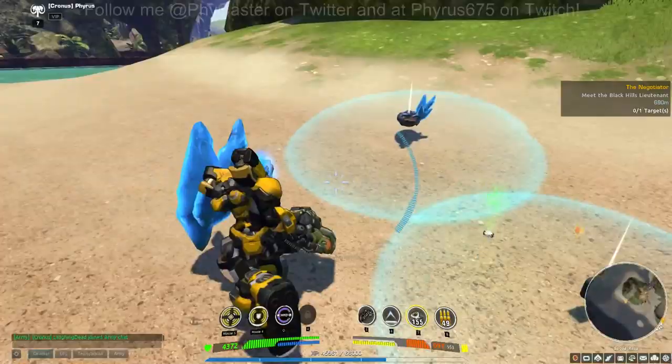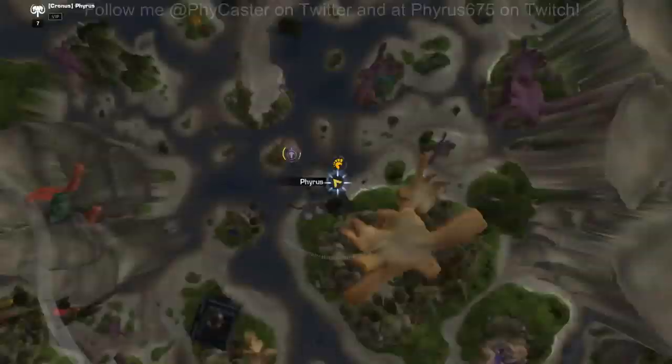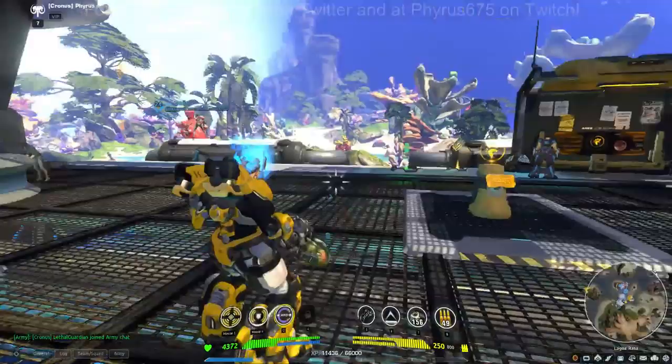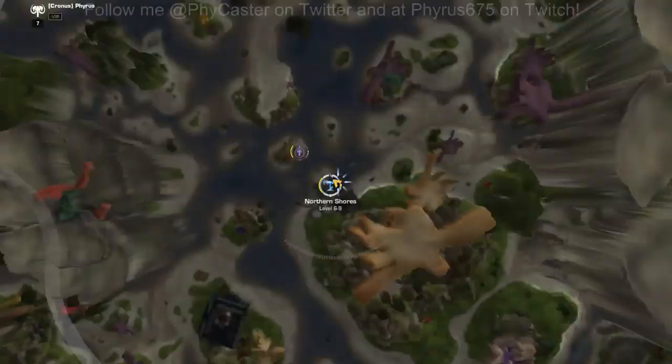I just hit level seven. Looking at the map, there's not a whole lot going on for world events. You can do a little exploring or hit that sin beacon out there. Whenever you get to a new location, always go to the sin tower uplinks and make sure you interact with that — it will open up your map. It's like a radar of events and things happening in the area.